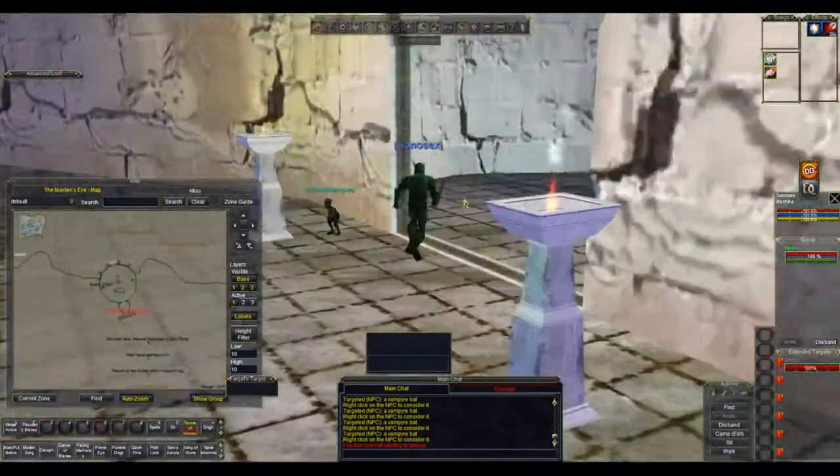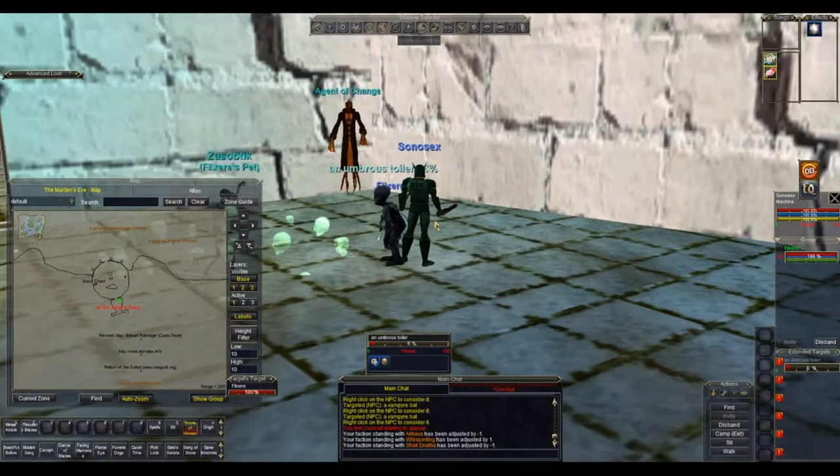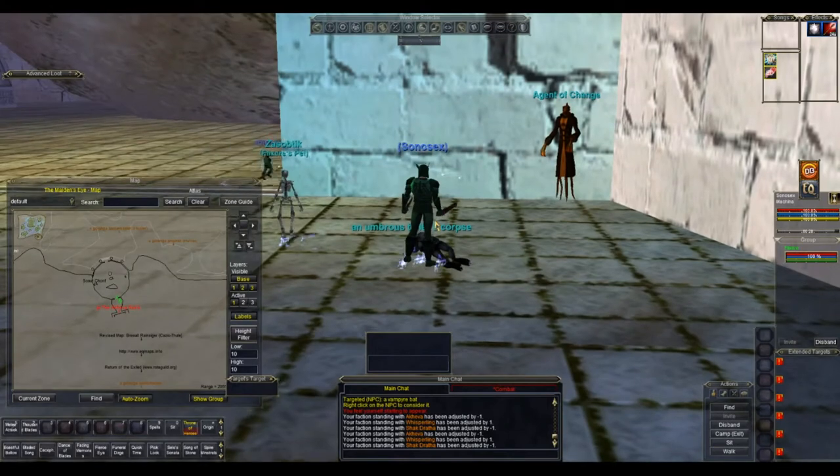Just before you get to the zone line, you've got the little AOC in this corner here. So there you go, that's how to get to Akiva Ruins and where the AOC is.